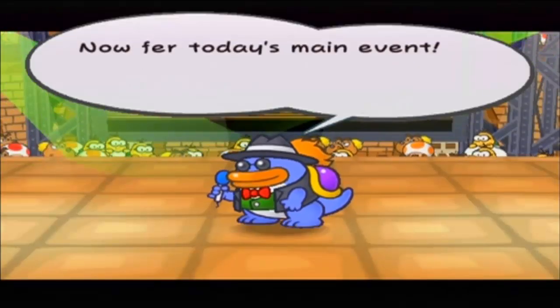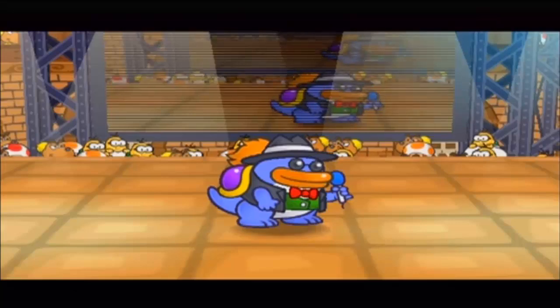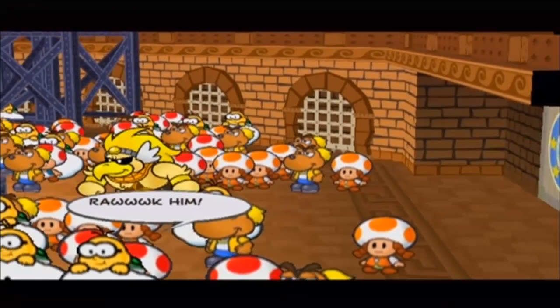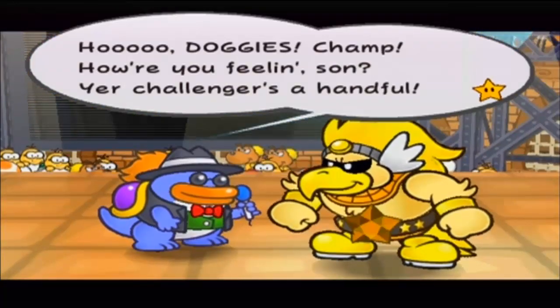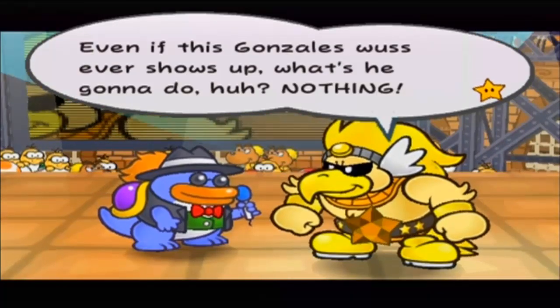The match is already going to begin? Now for today's main event — the top dog in the major league, the great Gonzalez, is finally going to throw down with the champ, the one and only Rockhawk. First to enter the ring, the Feral Nuclear Reactor, Rockhawk. He doesn't look intimidating whatsoever. Dougie's champ, you're a challengeous handful. There's only one champ and that's me. Even if Gonzalez shows up, what's it gonna do? Nothing.